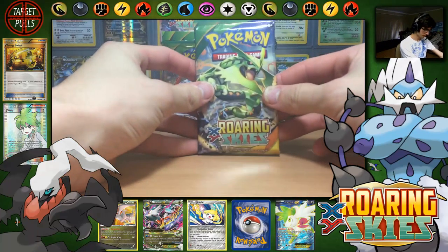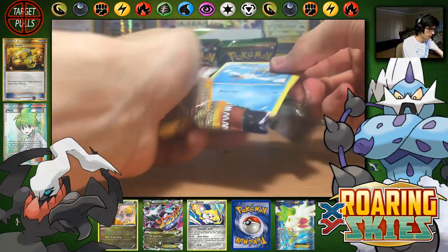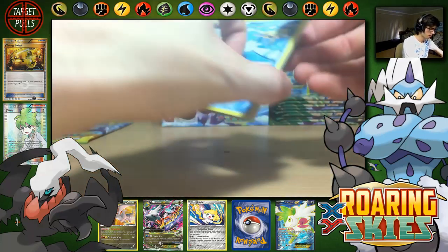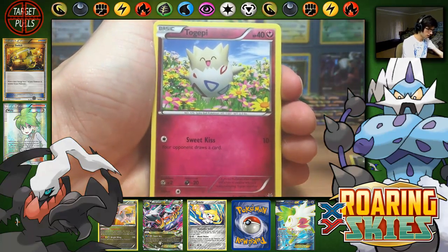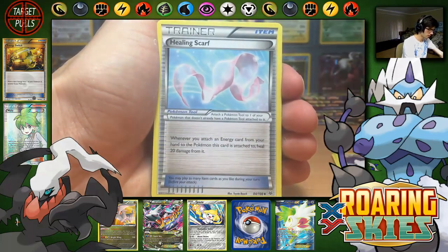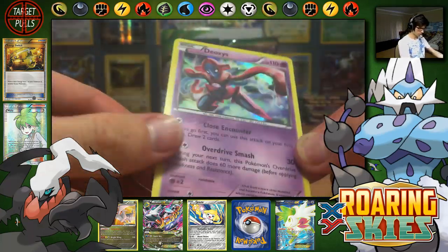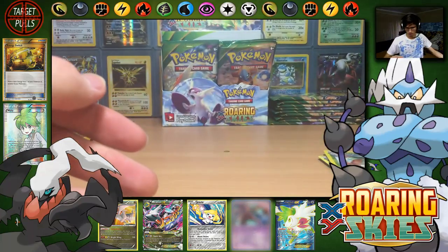Next pack. Starting off with Wingull, Inkay, Togepi, Exeggcute, Natu, Togetic, Healing Scarf, Dragonair, Exeggutor Reverse Uncommon, and a Deoxys Holo with Close Encounter and Overdrive Smash.